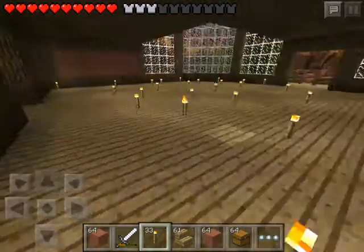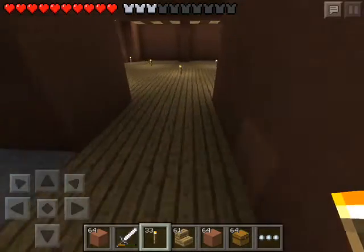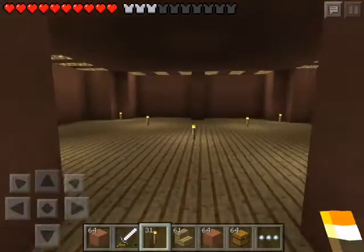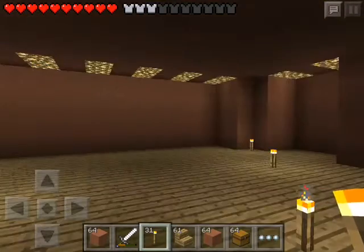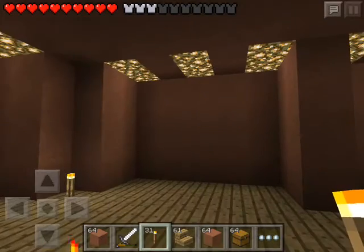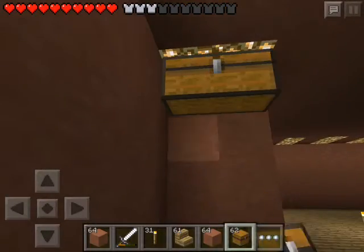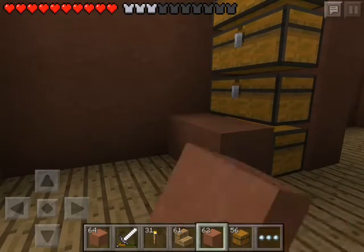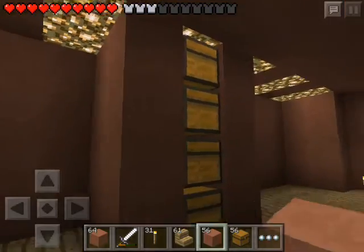Let's get started in the chest room. I might change this a bit because it looks kind of bland. Put a torch there so nothing can spawn. You're probably wondering why I have it set up this way — it gives me more chests in such a small area. Easiest way to do a chest room — set your chests up like that.